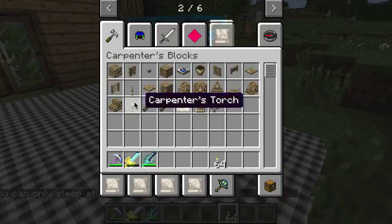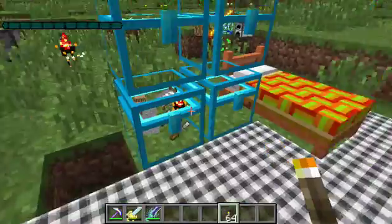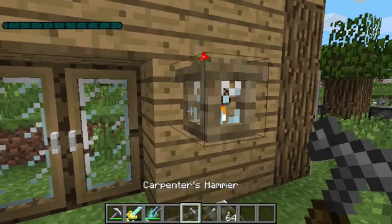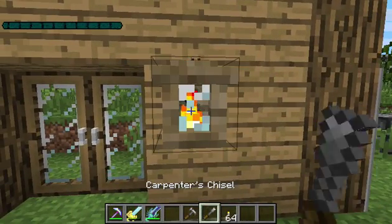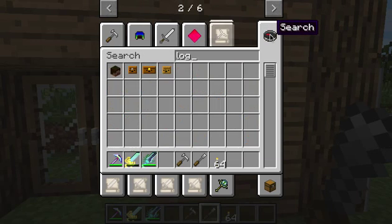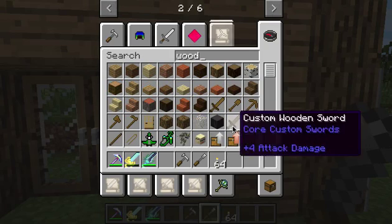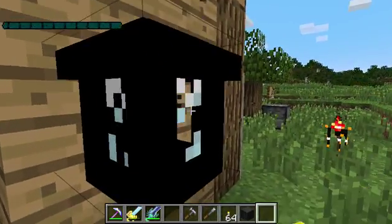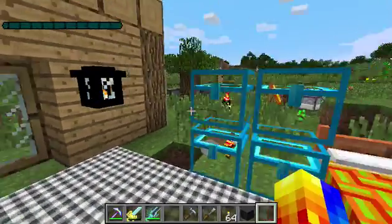Look at all these things — you can get a carpenter's torch! Put the carpenter's torch here. Wait, can you chisel this? I want to use the hammer — oh yeah! Guys, this is cool. Just grab some logs, wood, petrified wood — look at that, guys! Now that's the torch I like.